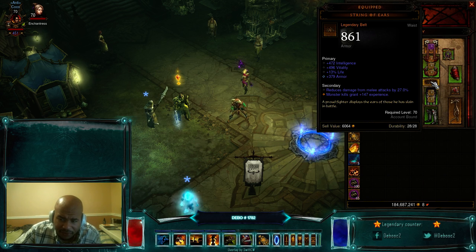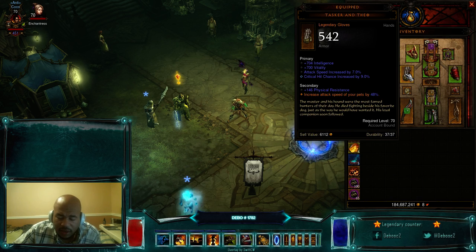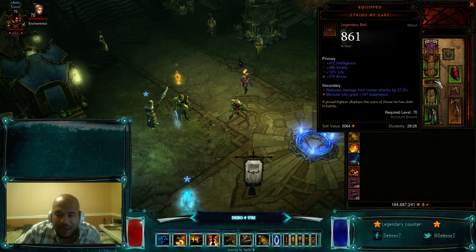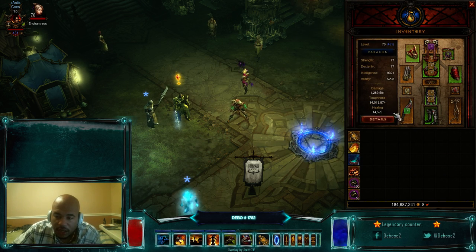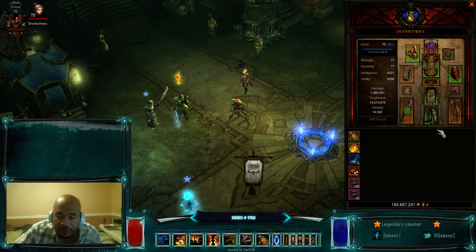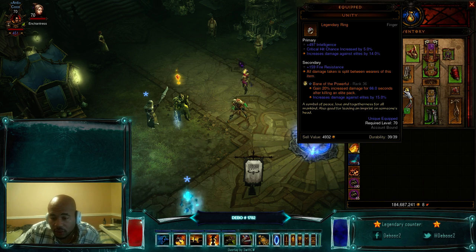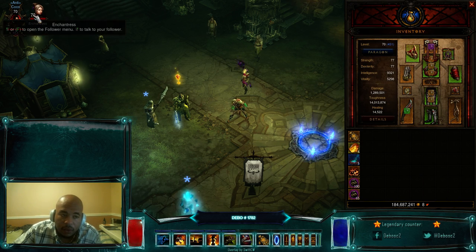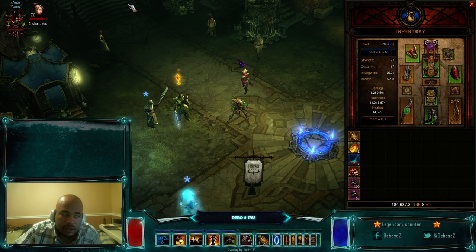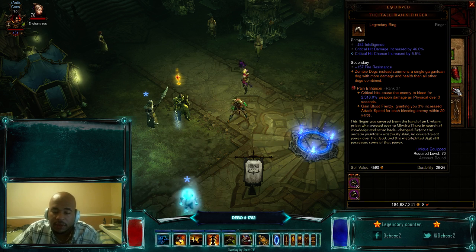The belt area is really up for grabs — the Mask of Jeram and Tasker and Theo are unquestionable, Aughild's Authority for pet builds is pretty much standard, but you do get some options depending on your necklace and belt. I like the String of Ears for the damage mitigation versus melee — it has really good tanky stats. The Witching Hour is fine as well. Looking at my toughness I probably could afford to drop String of Ears and run Witching Hour, but for now I'll use this. Unity ring is pretty much standard for solo Greater Rifts — 50% damage reduction on myself and on my Enchantress combined with her Smoking Thurible so she can't die, granting permanent 50% reduction. And of course, Tall Man's Finger is definitely necessary — I got pretty lucky, almost max, with crit percent chance, critical damage, and a socket.